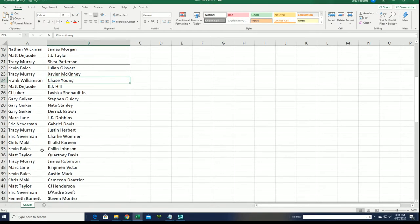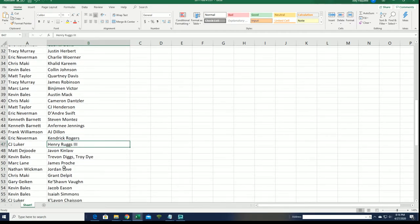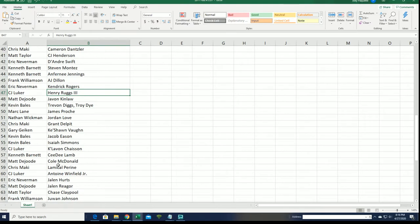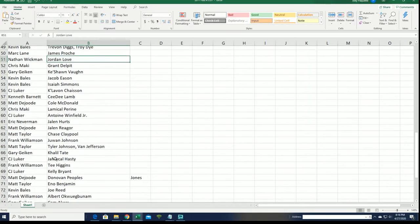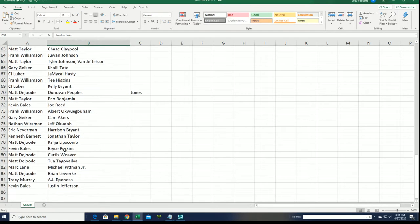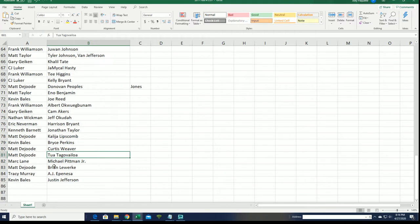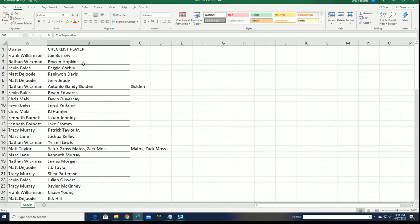Some of the big names in here to get. Eric got Swift — that's a really good one for CJ. Jordan Love for Nathan. Well, let's find out what happens; this is just good stuff, anything can happen. Somebody's going to hit something nice. Good luck with two of Matt.